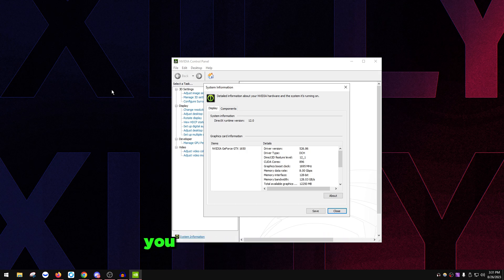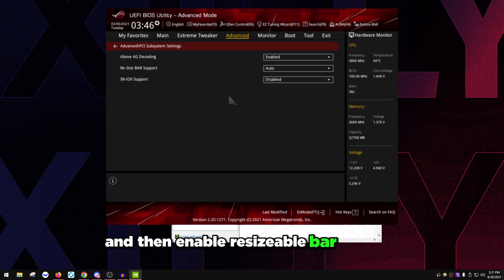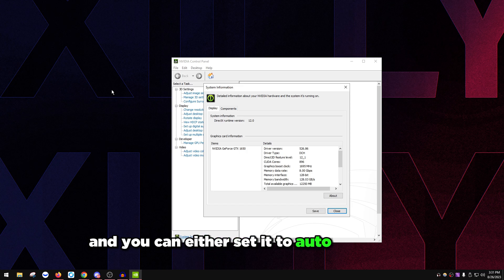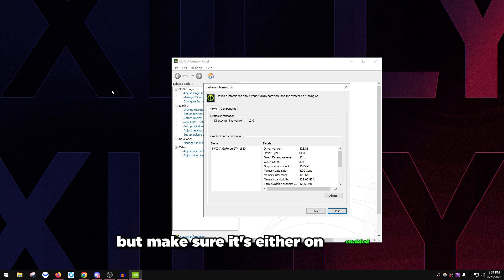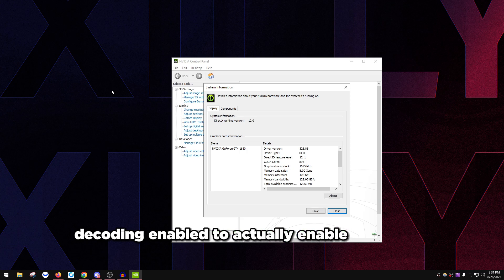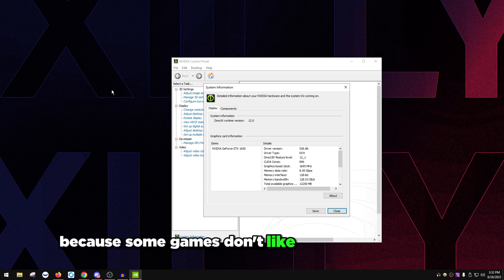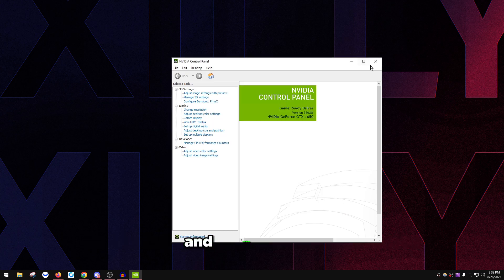If it says No or Not Available, you need to go into your BIOS and enable Above 4G Decoding, then enable Resizable BAR support. Set it to Auto or Enabled depending on your BIOS options. You need Above 4G Decoding enabled in order to enable Resizable BAR support, which is why some games may actually suffer — some games don't like Above 4G Decoding, so that's another thing to watch out for.